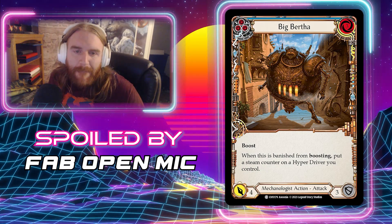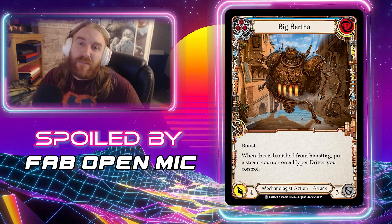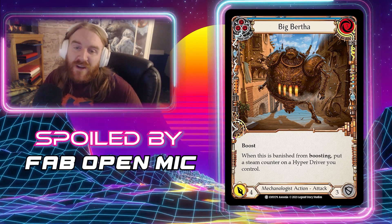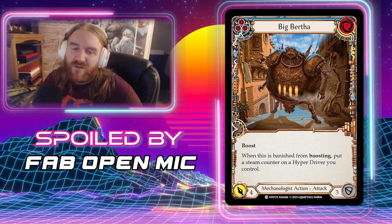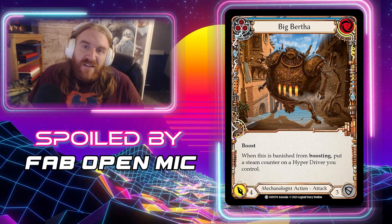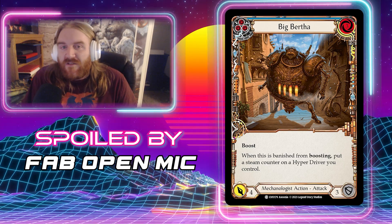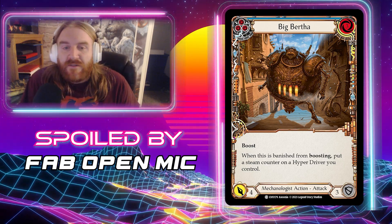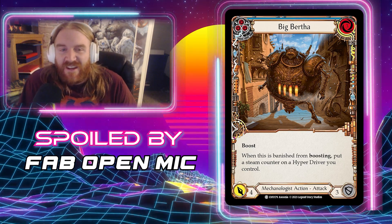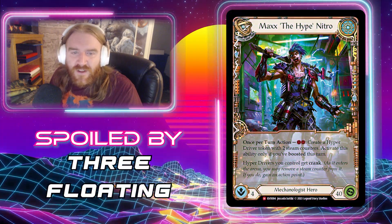Next up from Fab Open Mic we get Big Bertha — a Common, and here we have the blue pitch version. It's a three-cost four-attack Mechanologist attack action that blocks for three, has Boost, and says when this is banished from Boosting, put a steam counter on a Hyper Driver you control. Mediocre to play directly, but pitching it and hoping it gets Boosted has upsides, plus it blocks for three. Just above average for limited — probably not seeing any constructed format play, but pretty good for limited.